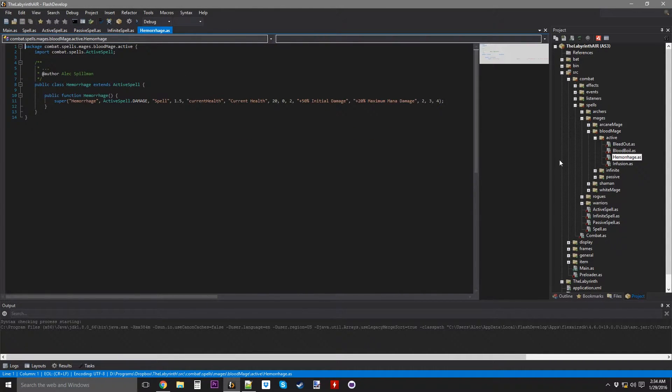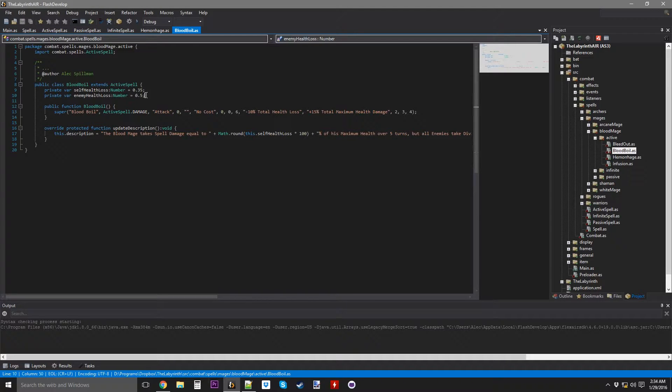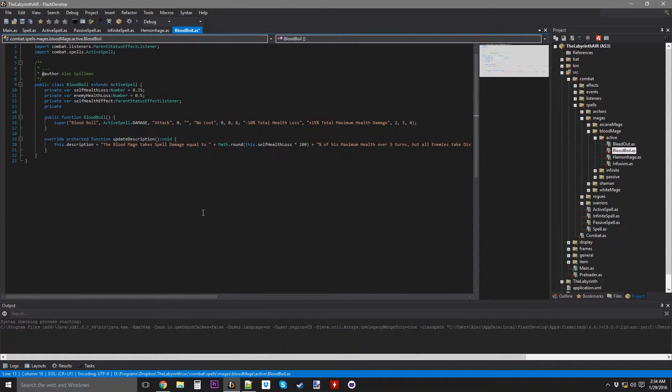I'm going to check that Blood Boil doesn't go beyond the bounds — okay, I have a lot more room to work with. I'm going to need a lot of stuff. We're going to need 4 status effects: self-health-effect as a parent status effect listener, and I need 5 variables total — 1 for the self-health-loss and 4 for all the potential enemies.